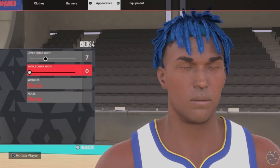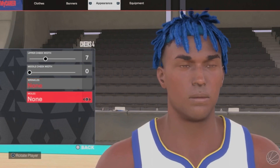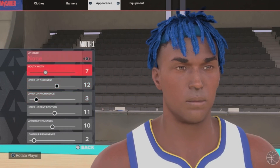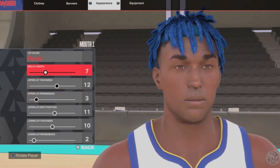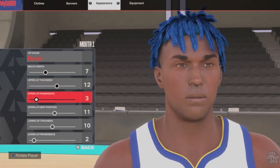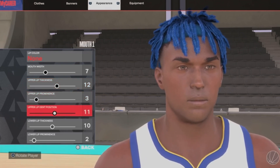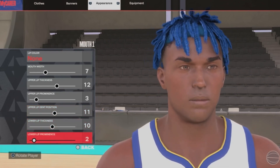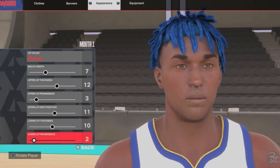Next up we got mouth 1, lip color none — dialect 7, upper 32, upper lip temp 7, upper lip thickness 15, upper lip commitment 12, upper lip prominence 3, upper lip dent position 11, lower lip thickness 10, lower lip prominence 2.